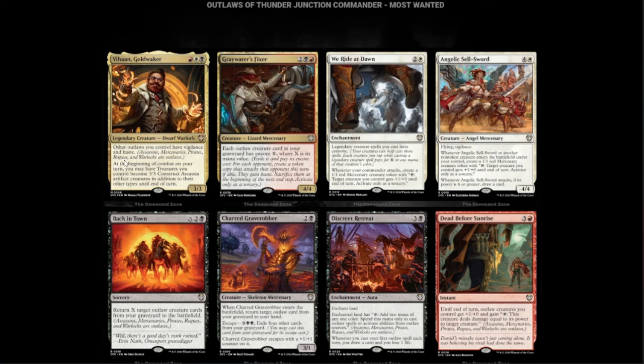We have the Angelic Sellsword — white and four for a 4/4 with Flying and Vigilance. Whenever it or another non-token creature enters the battlefield, you get a 1/1 creature. Whenever the Sellsword attacks, if its power is 6 or greater, draw a card. When you start making a bunch of 1/1 Mercenaries from non-token creatures entering the battlefield, those Mercenaries can pump this thing, you start hitting for more than 6 and drawing cards. Seems pretty good.